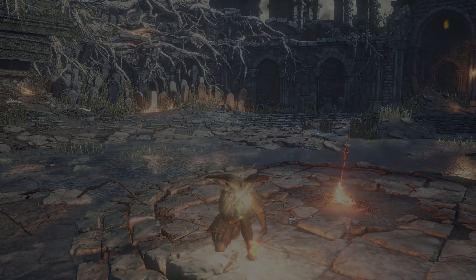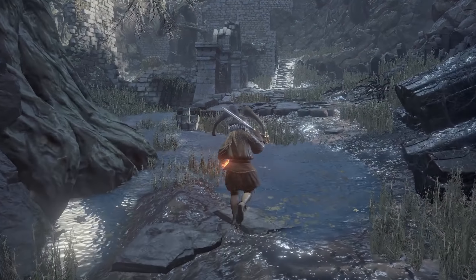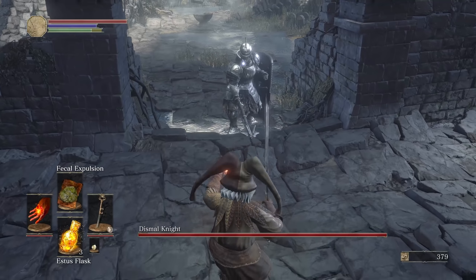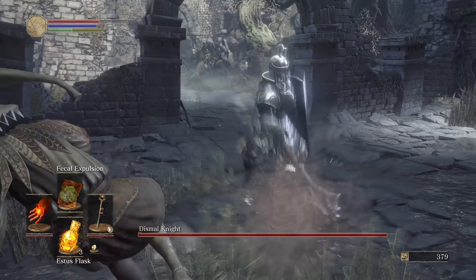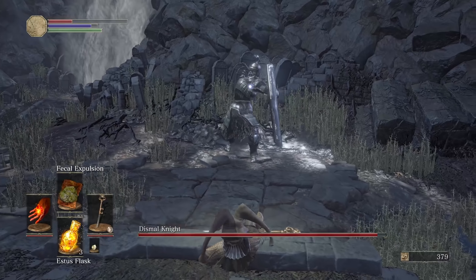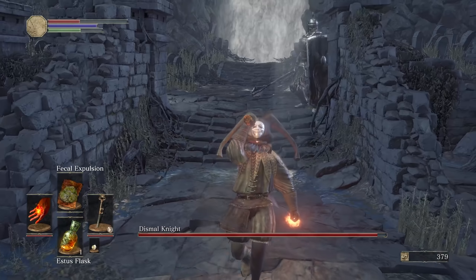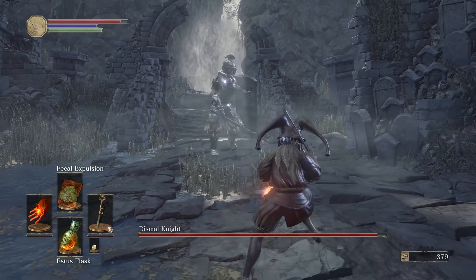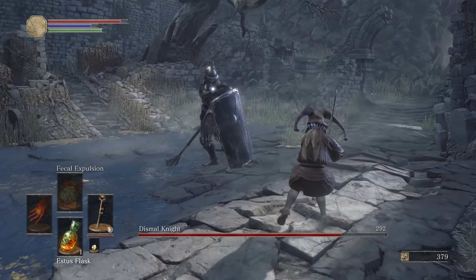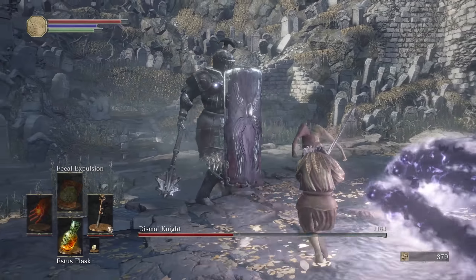Sure enough, using the item just brings us right before him — doesn't even bring us to a bonfire, which is pretty interesting. Let's see if he's any different or tougher, and whether we get any souls. I didn't get the expulsion off — I'll probably just call it expulsion otherwise it's going to gross me out. Hit him but did not get the proc. Need to get him more in the open and get him to start shielding.